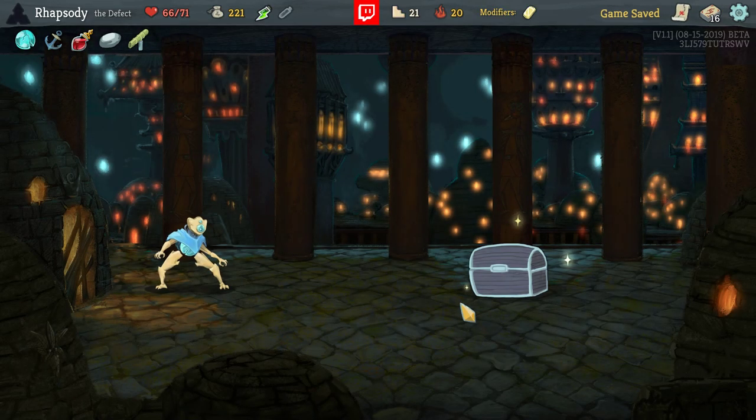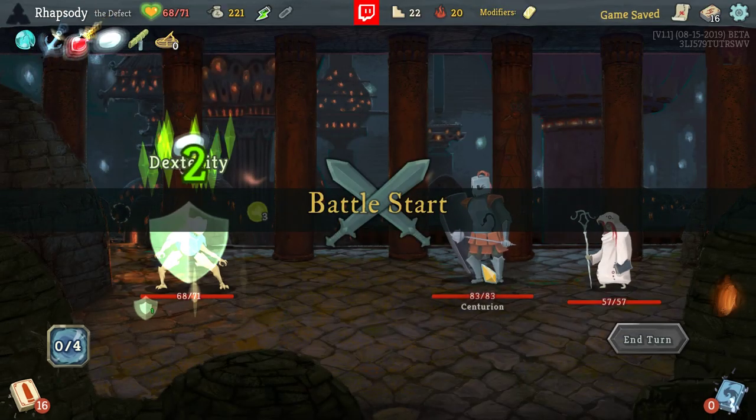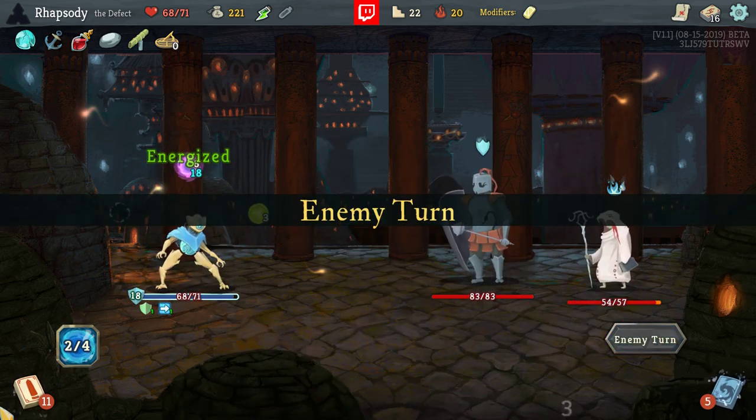Sundial — every three times you shuffle your draw pile, gain two energy. That's actually really good for us. Draw pile's really, really thin and not looking at getting much larger. That's really unfortunate, though — those are my main defensive cards that all went in the opening hand there, so any future aggressive hand could be pretty bad.